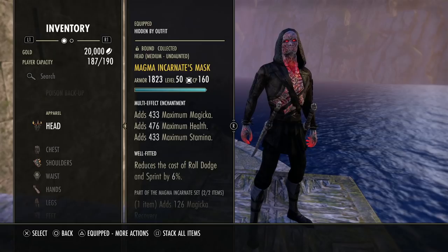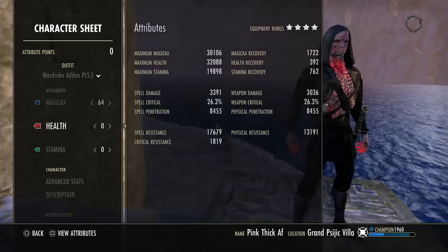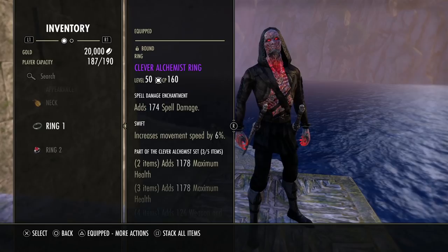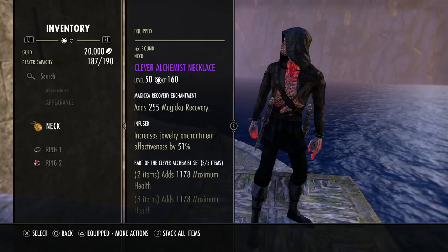For jewelry enchants, we're using one Infused Recovery and two Swift Spell Damage. You could change this to Infused Spell Damage with a base Recovery — this is just what I've been liking right now. I'm definitely going to dial down my recovery as I get more in tune with the Magblade, but this is one of the most fun specs I've played and very reliable for overall PvP.